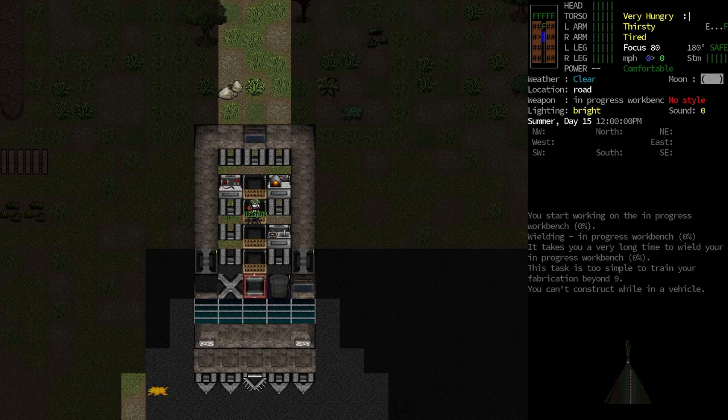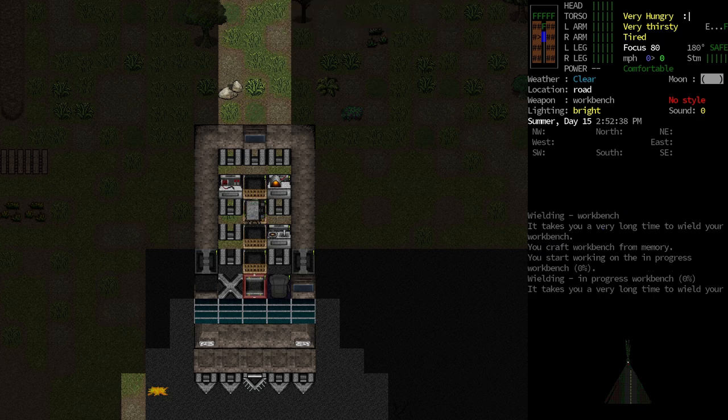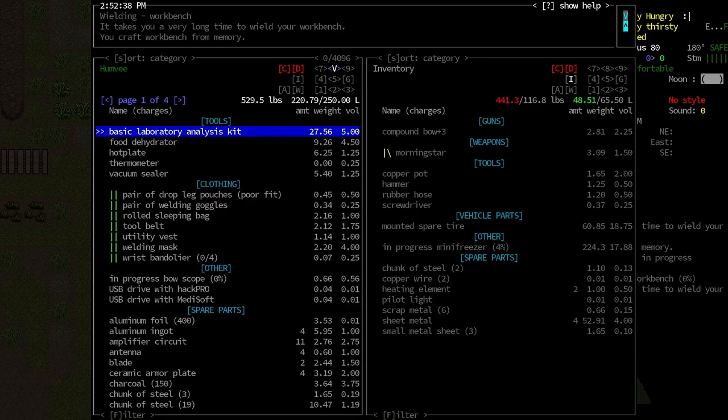Okay, workbench. It's pretty slow. The workbench — once we install it, if you have a bench nearby it'll use that for crafting instead of doing the hand stuff, and I believe the workbench also gives a speed boost for crafting as well. Let's see if we can confirm that.